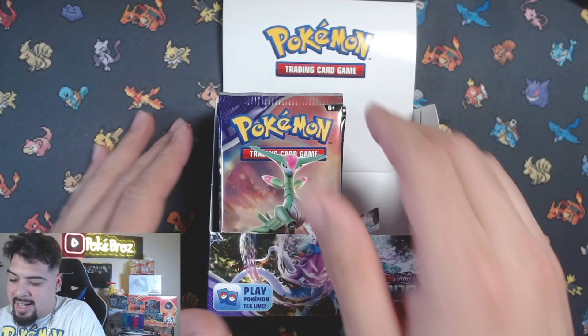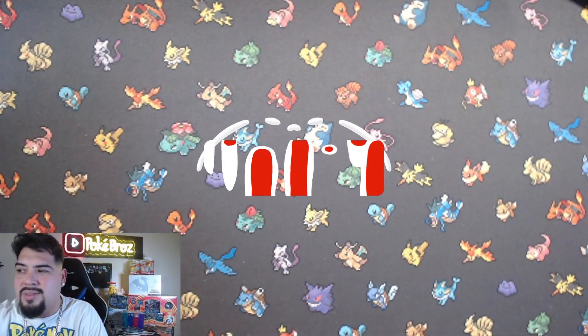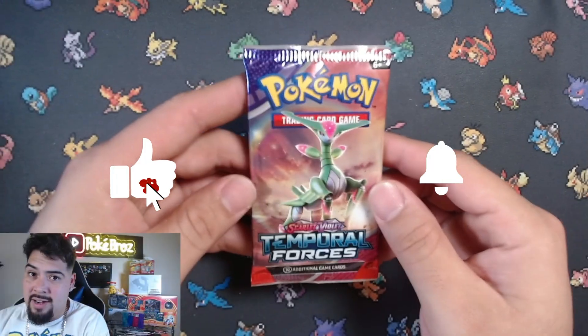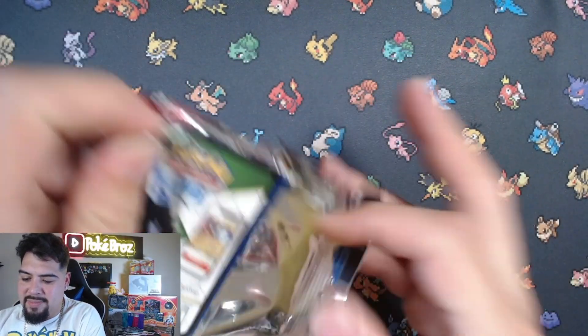What's going on guys, welcome back to Poke Bros! Today's video we're opening up the left side of this Temporal Force booster box. The right side was pretty good, so the left side is gonna have to come with some bangers to beat it out. If you didn't see the right side, go back and watch Monday's video. Alright guys, left side Temporal Force booster box - we got 18 packs, let's go!